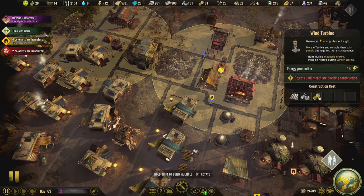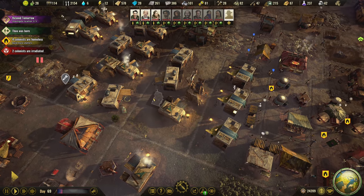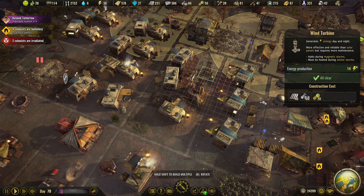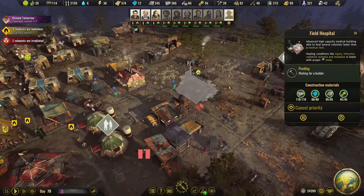Actually, I might want a transformer here instead — right next to this house. Build the transformer there, then we'll also build a wind turbine right here and this will be in range of that one later. So there's a wind turbine there too. There's a lot of advanced stuff going in now, and that's going to move us forward — we're going to start using less wood.